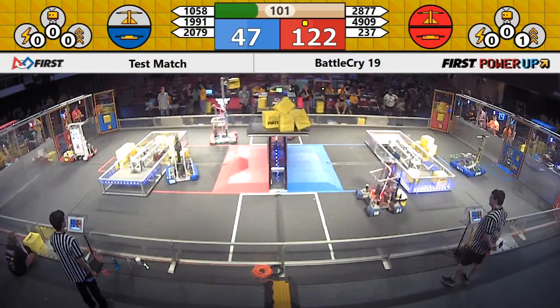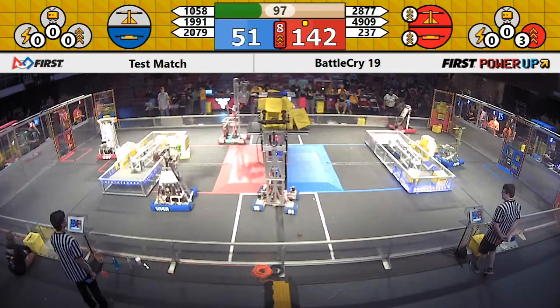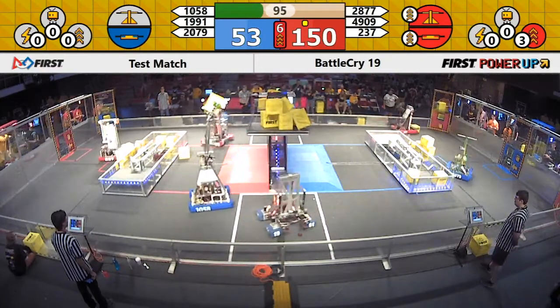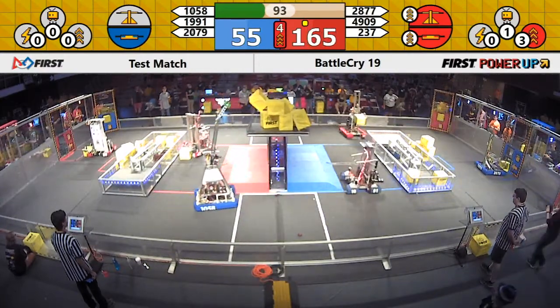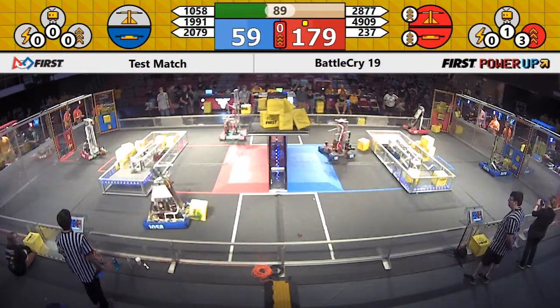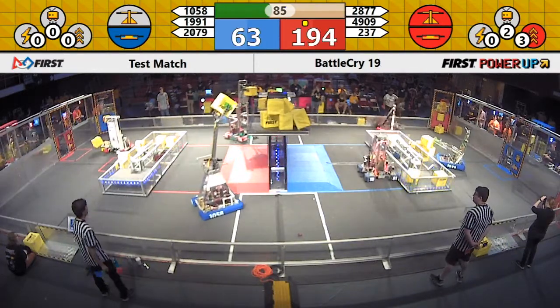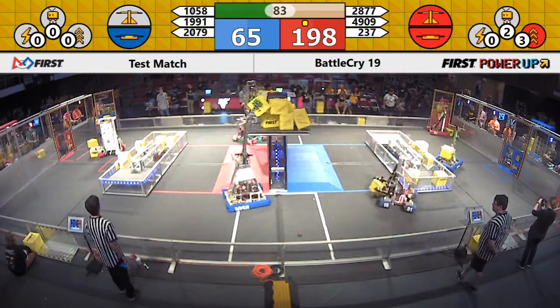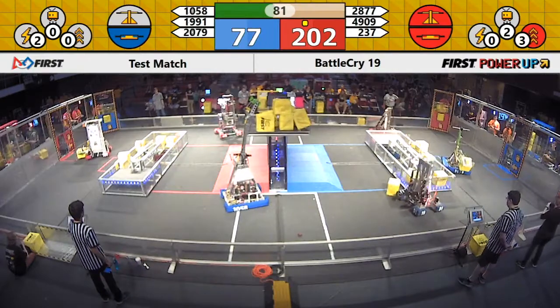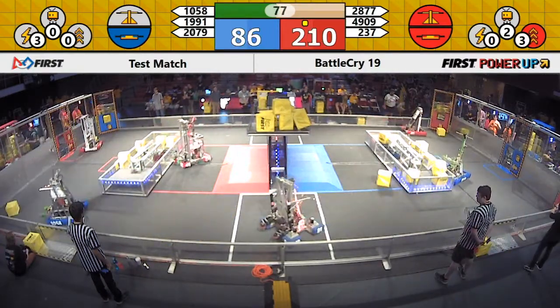We'll see if Blue Alliance can make the comeback. 2079 on the far side of the Blue Alliance field — they're moving those cubes into the exchange. 1991 with that cool swerve drive goes and steals that cube from 2877. 237, Black Magic Robotics, shuffling those cubes into the exchange. Those vault points are crucial to success in this game, Power Up.